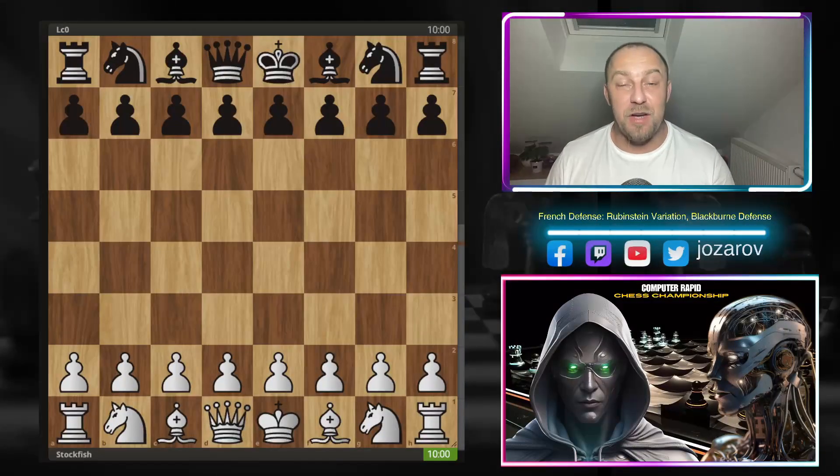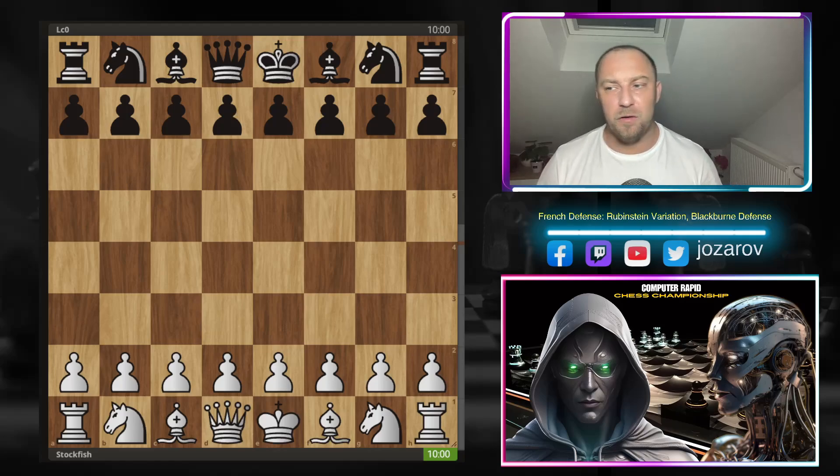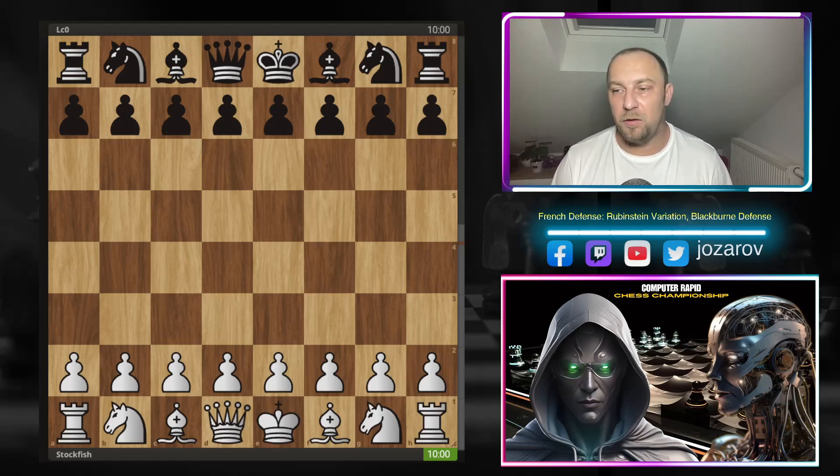Hello chess friends and welcome to Azar's chess channel. Welcome to an incredible game from the Computer Rapid Chess Championship Superfinals, which you can follow on chess.com. We have the eternal battle between the two most powerful chess engines: Stockfish 17 and Leela C0. As I'm recording this, Stockfish has a clear lead — a plus-six result after 54 games — a huge gap. The new version of Stockfish is really powerful, and we'll see beautiful queen sacrifices and tactical shots.